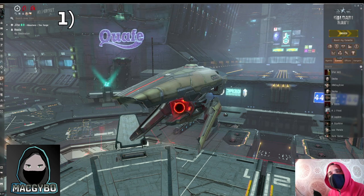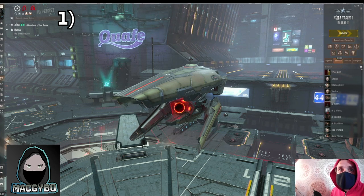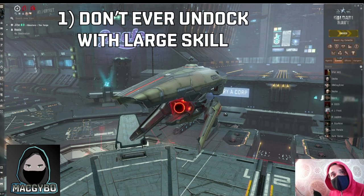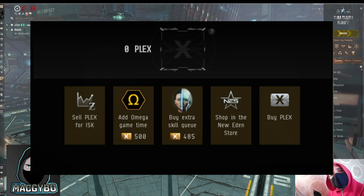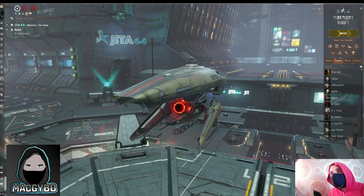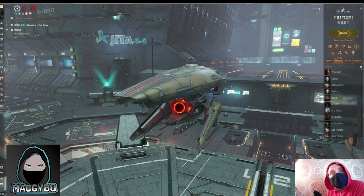Number one — and I'm going to be shooting myself in the foot here because I make a living from people who do this — don't ever undock with large-scale injectors or PLEX in your ship. There's something called a PLEX Vault. It's a bit like a bank, and if you've got to take PLEX somewhere, you don't need to physically transport it in your ship. It can be in the PLEX Vault, and then when you're at your destination you just withdraw it — just drag it over. There's no need for it to ever go into a ship.